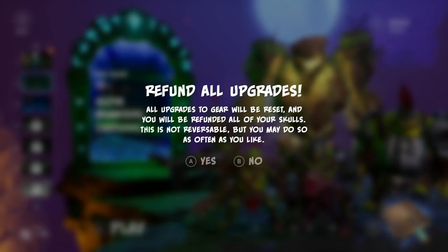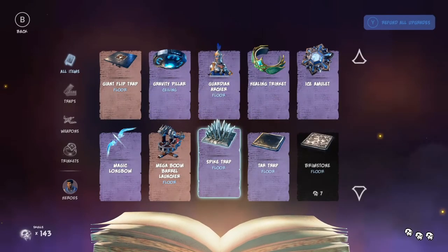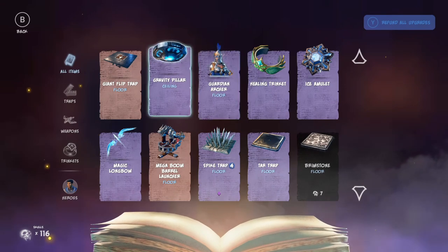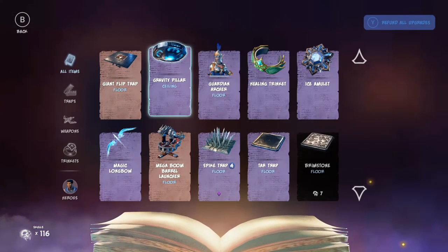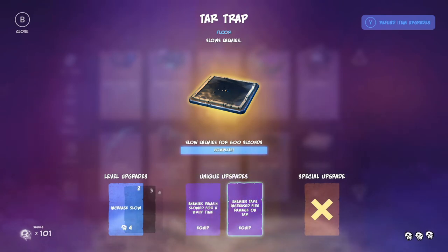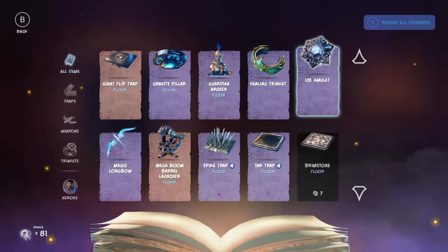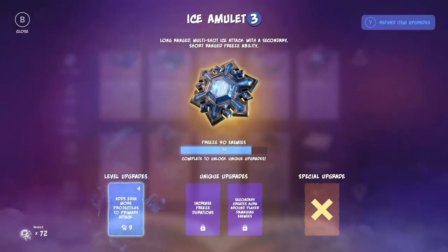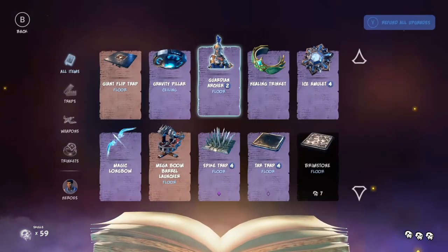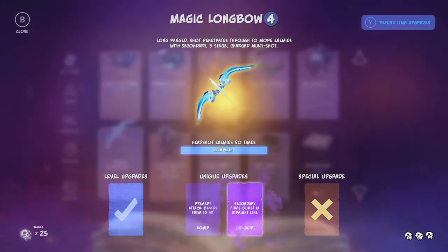You can refund your upgrades to try out different traps as much as you like — it doesn't cost anything to start from scratch. You can refund every skull you've spent, get them all back, and go down a completely different path. Maybe you don't like arrow wall traps anymore and want to focus on spike traps — get your skulls back and try it out. Try buying new traps, weapons, and trinkets. If one approach doesn't yield the five-skull mark, send enemies another way. Experimentation is how you get times 10, 11, or 12 combos.